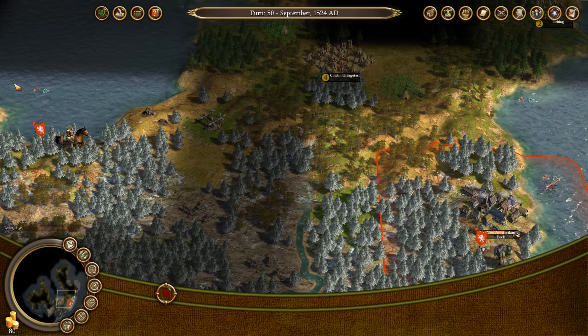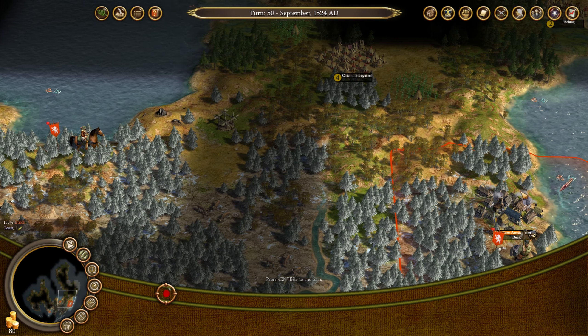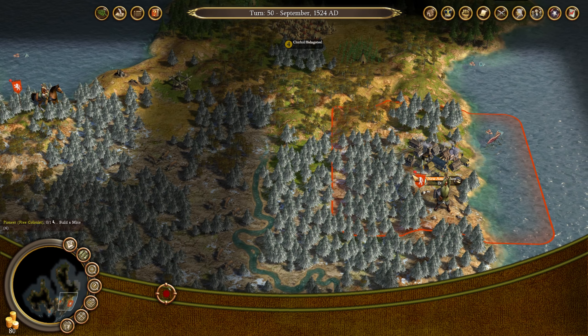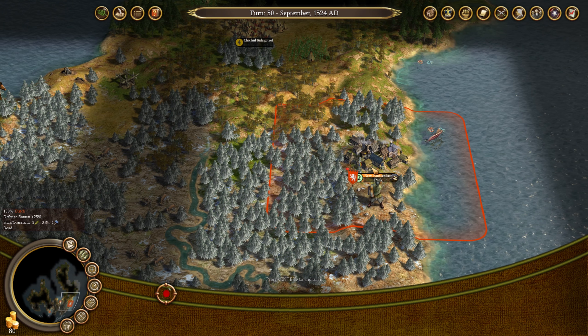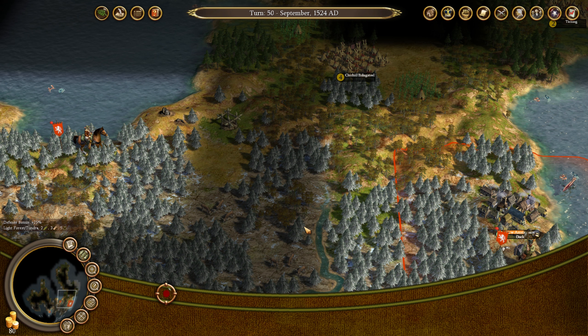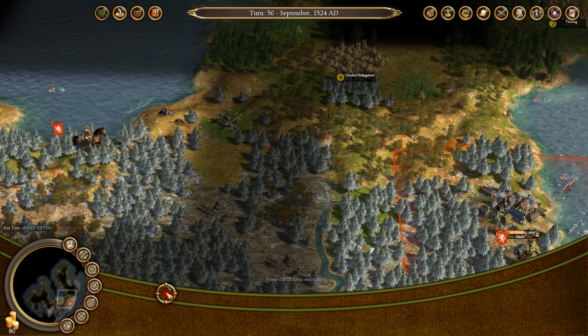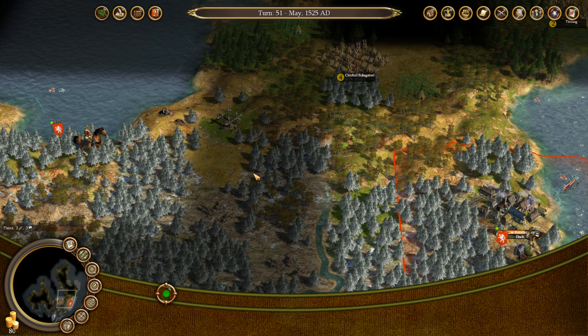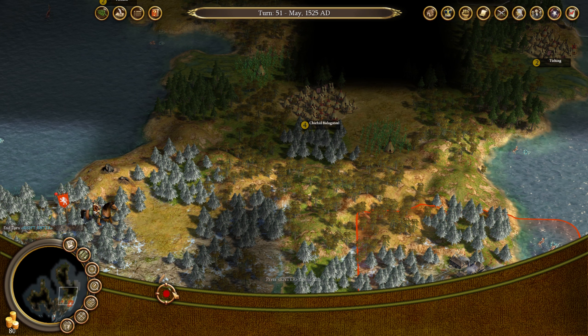That's the other interesting thing about this game — you always have to make a decision about whether to use your colonist-type people to develop the city you've already got and make it better, or do you go settle another city? Which is sort of how Civilization itself works — you're always losing a pop to go build another city, but it's not quite the same. I definitely think getting another city up ASAP is going to be very important for us though.